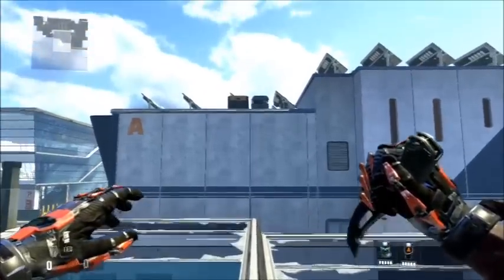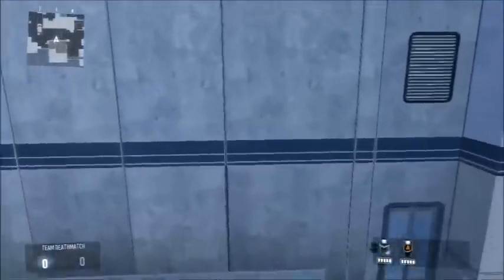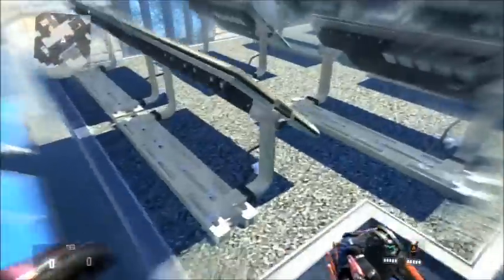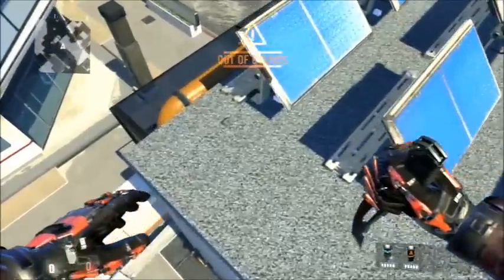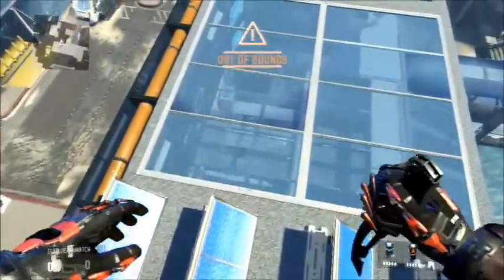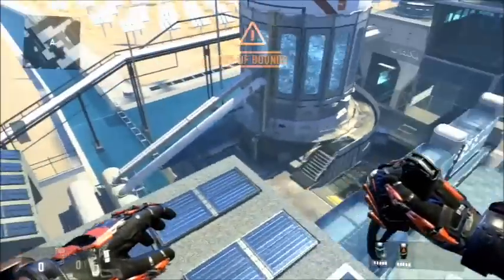You're going to want to aim for those two little boxes up there, so you're going to want to run and then jump, and then once you hit this you're going to want to dash to the right side and get in this little corner. Then you're going to want to jump up into this invisible barrier right here, and you just jump up again and you'll walk on this invisible barrier above the map.